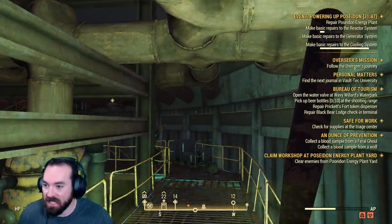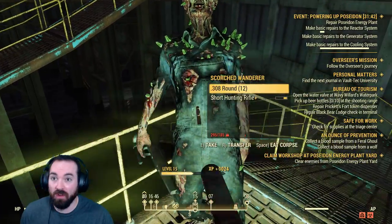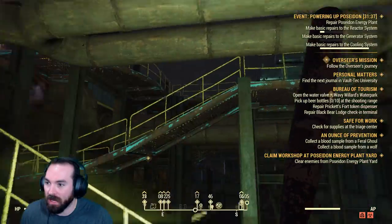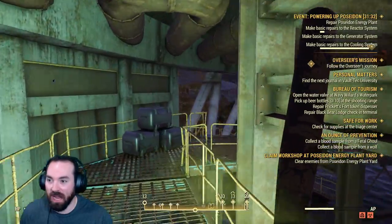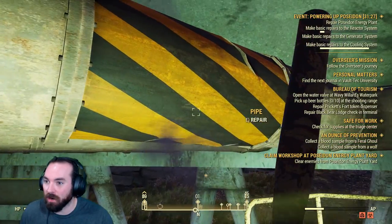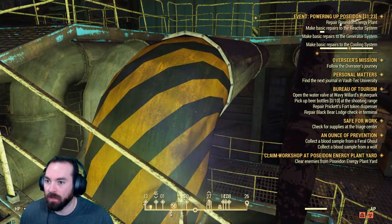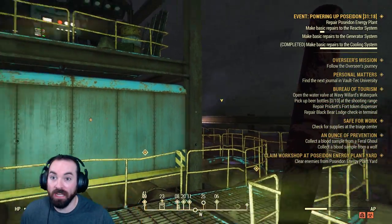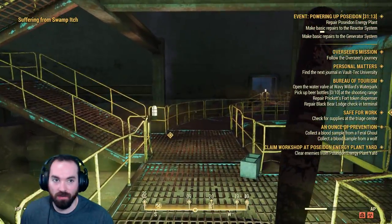It's just an easy E tap on the pipes to repair them, and we're working towards fixing the cooling system. I have looted literally everything along my path. I've got to figure out a way to get up here — I'm fatter and fatter as we go. But we are going to find a scrap bench somewhere. This is almost maxed out. Basic repairs — I'm duct taping the shit out of this stuff. Completed! Hooray! Now we've got to move on. I'm still suffering from swamp crotch.